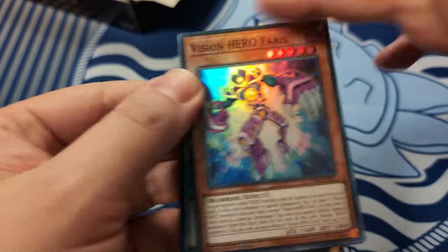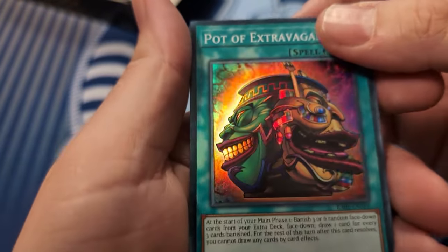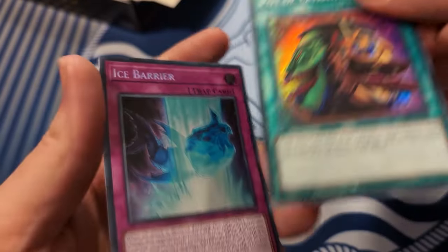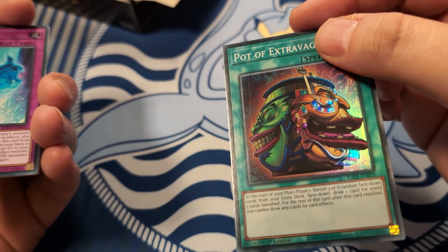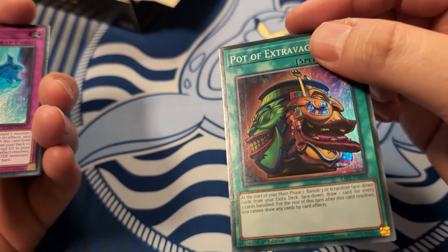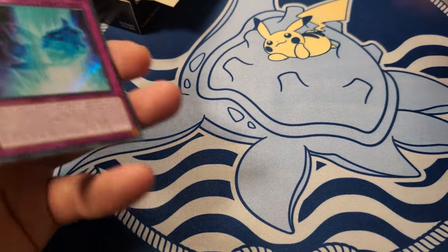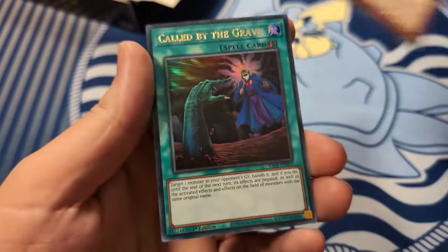Golden World's alright. Super Prosp with a print line through it - can you see it? There you go, you can see it there. I was just saying the quality of this set was looking all right. I actually like super Extrav - I'm gonna get a playset of super Extravs from this and not Prosps.